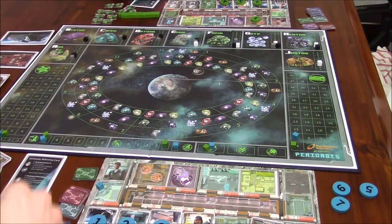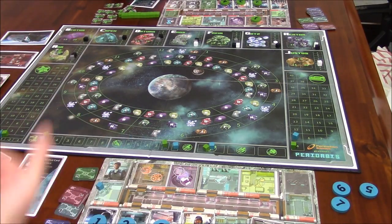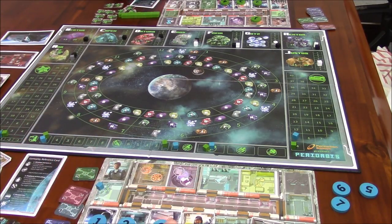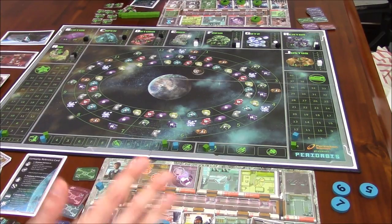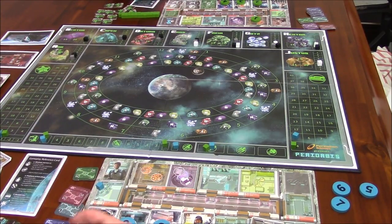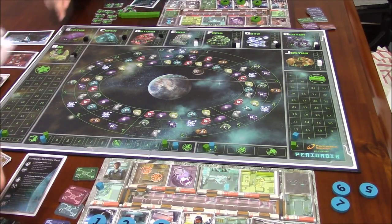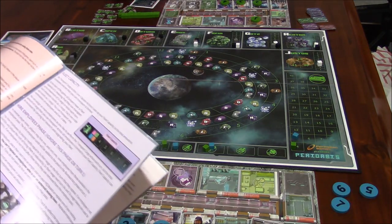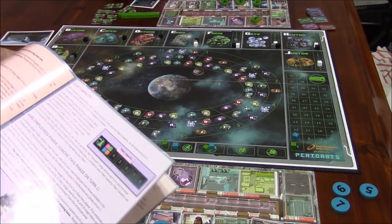We decide to just go ahead — she'll take all four actions, then I take four. To me, taking turns would be more fair, but the rulebook doesn't specify. There's no real way to block each other anyway — the only way to block is to continuously build mines. With the money you have and also having to pay wages at the end of your turn, you may not want to do that.